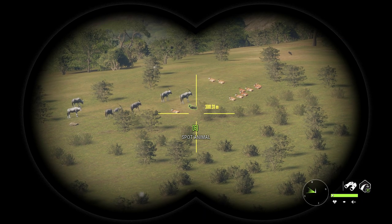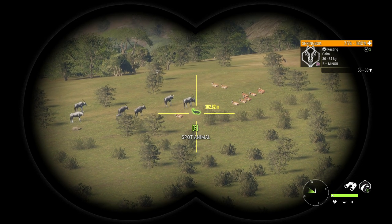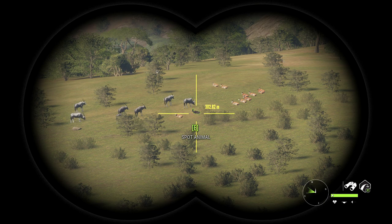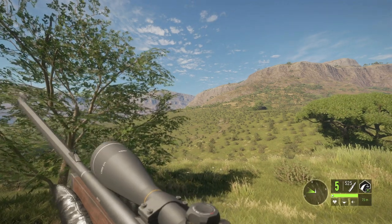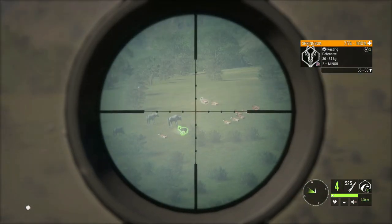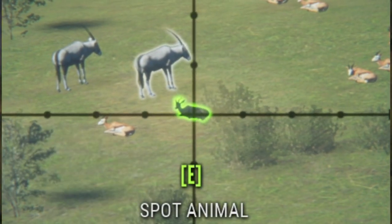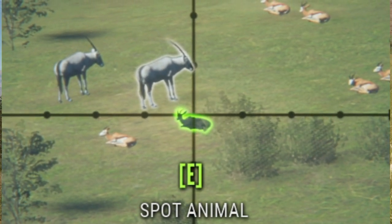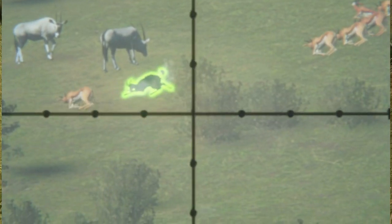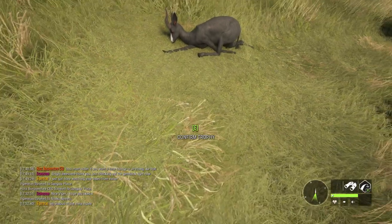That is the black-brown fur type for the springbok — I think it's called black-brown, at least it could be dark brown. It's at about 300 meters; we're going to see if we can get a shot into it. The shot appeared to be pretty good and it is losing HP. Even though these little guys are not considered to be rares, I still haven't seen them all too often recently and they look really cool.